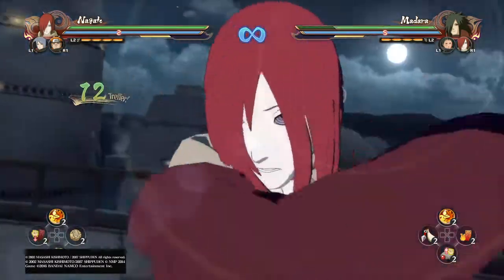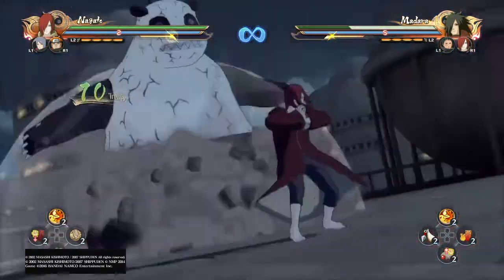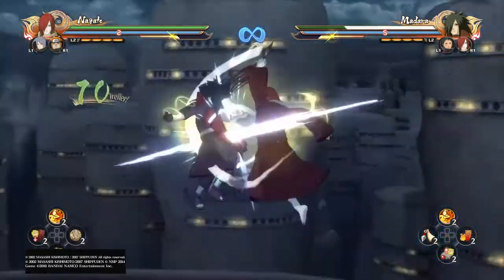So this is the normal combo. The normal combo, this is the down combo, and this is the up combo, and this is the air combo.